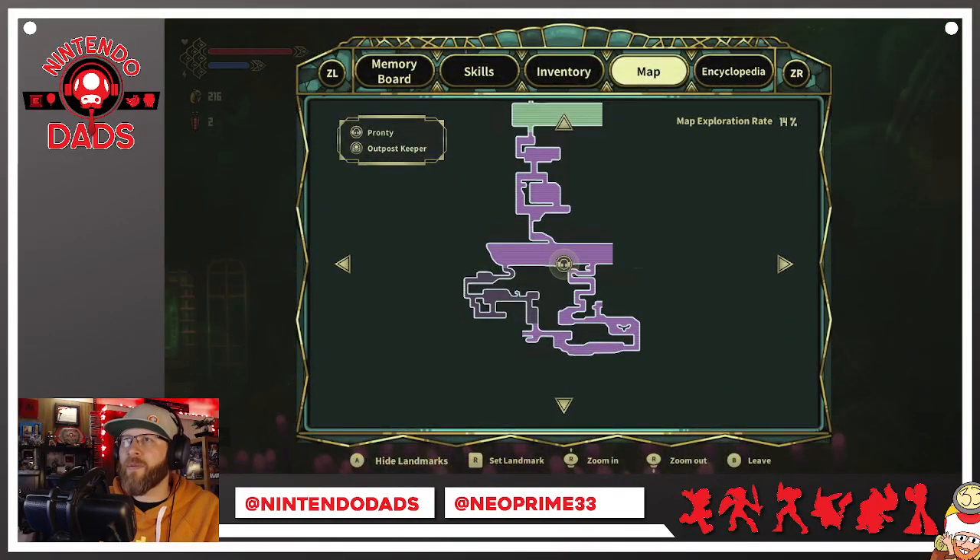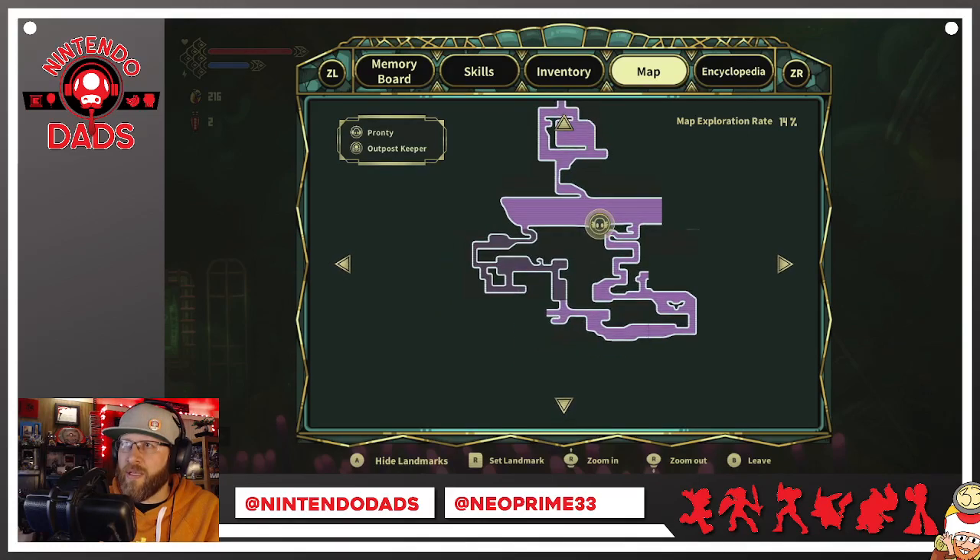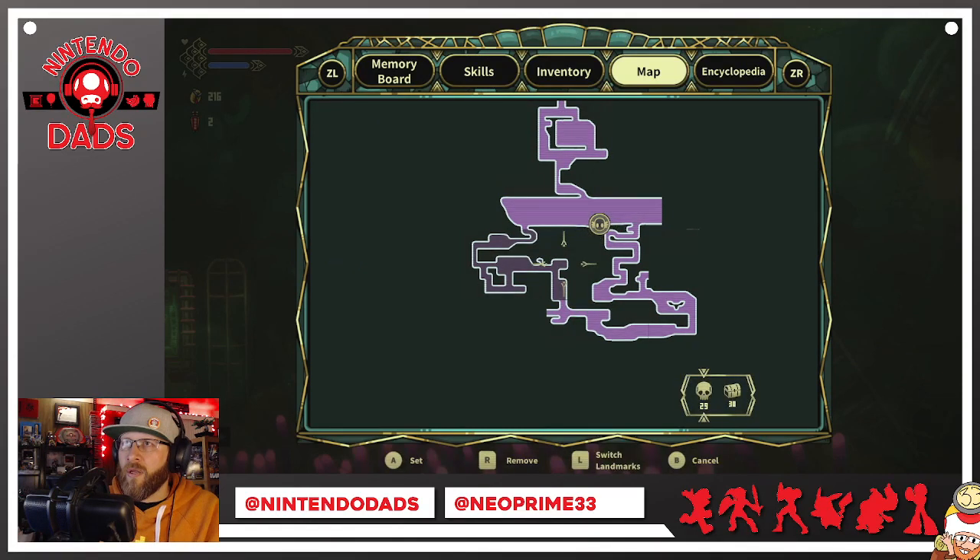I need to be in the map itself to mark things. Let's zoom in — right here there's a spot I can go to on the left, and then I wanted to come back to that area for some health, go back down and through this tube to explore more. This is the first look into this first area — as you can see I've only gotten about 10% of the map done.